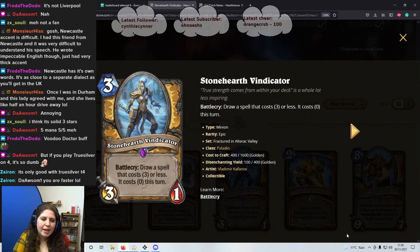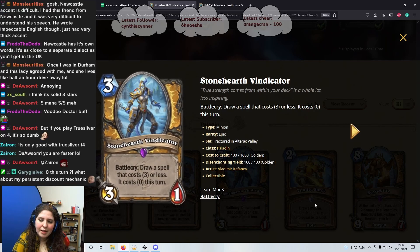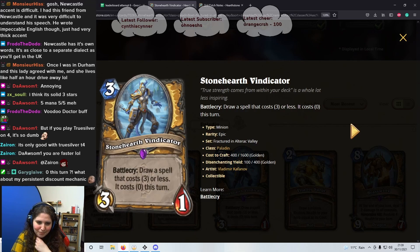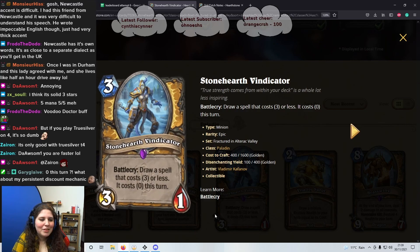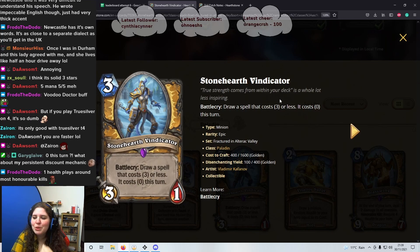Next card: 3 mana 3/1, Stone Sentinel Vindicator. Battlecry: draw a spell that costs 3 or less — it costs 0 this turn. I actually think that's okay. It draws a spell you can play this turn if you want. I just don't like the 1 health. After the Paladin cards, I think this is okay — I'm gonna give it a 3. It has the draw value, you can play the card right away, but if you don't have a spell that costs 3 or less you're kind of stuffed.